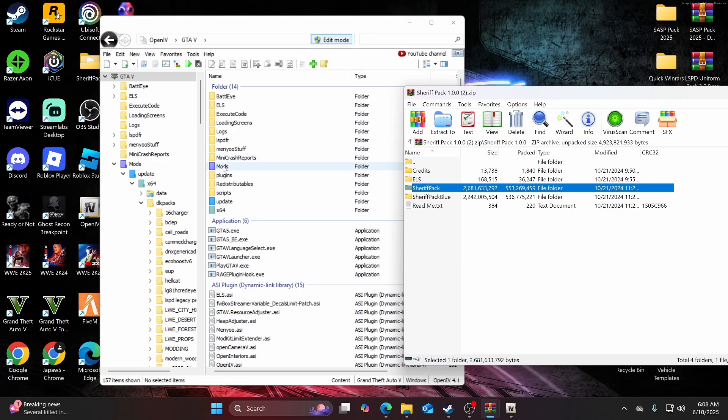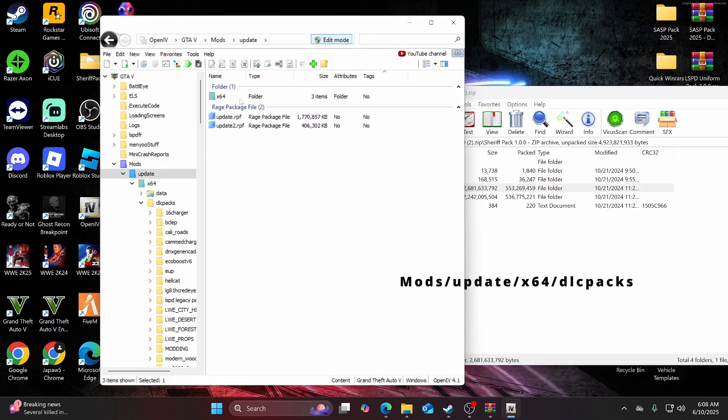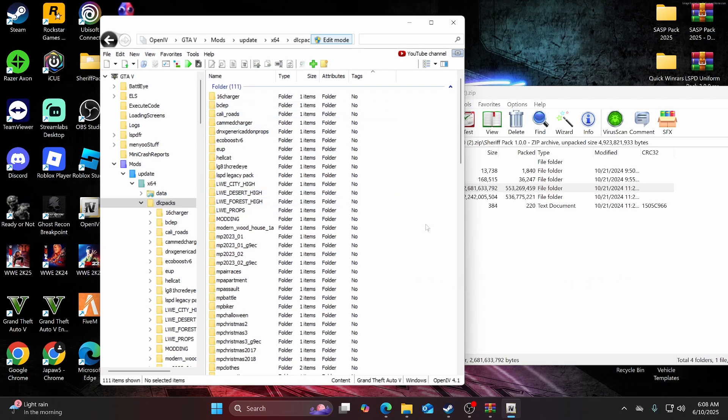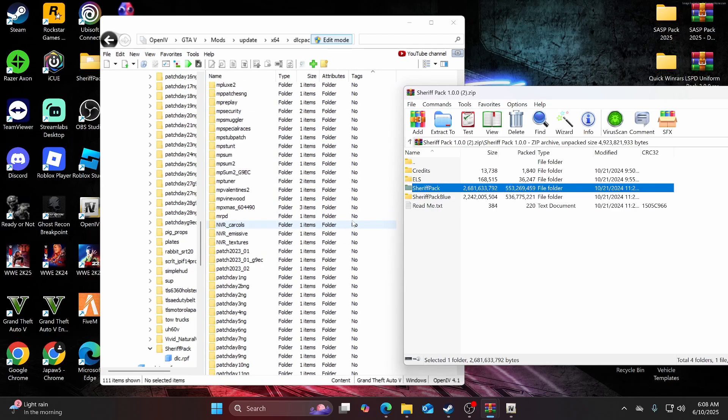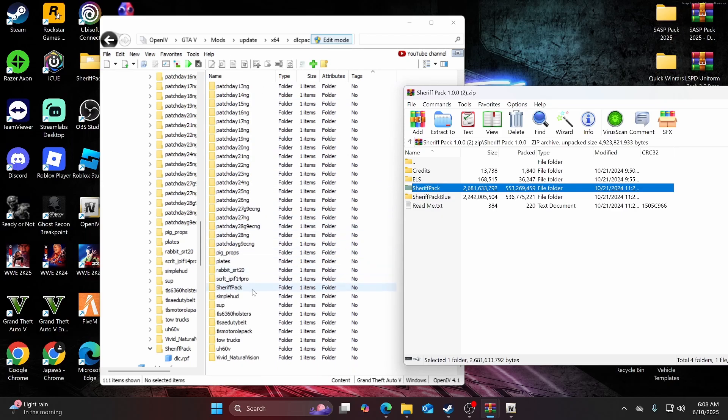In OpenIV, you want to go to mods > update > x64 > dlcpacks, and you want to go ahead and drag and drop whichever sheriff pack variant you'd like. Just make sure it's there — for me it is.